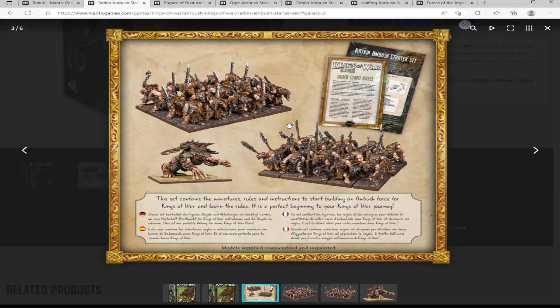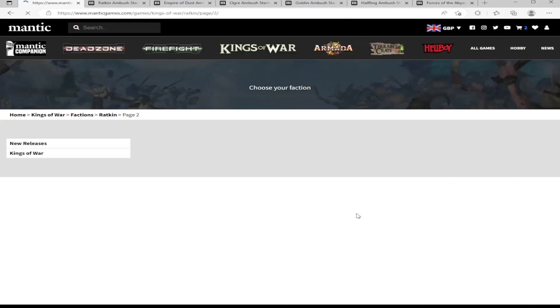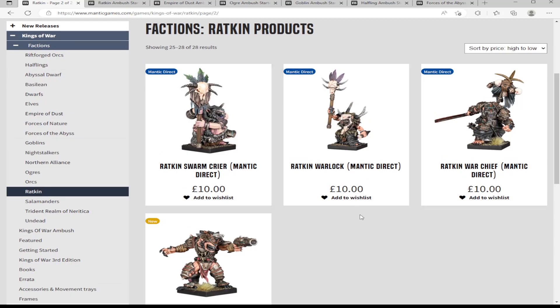If you're up for a kit bash you could potentially get two heroes out of that box. With a bit of green stuff work you could make a lord or war chief, and you could also get a warlock out of it. So this isn't just a box new people can pick up — veterans can go 'I can make this more fun and usable in my lists.'